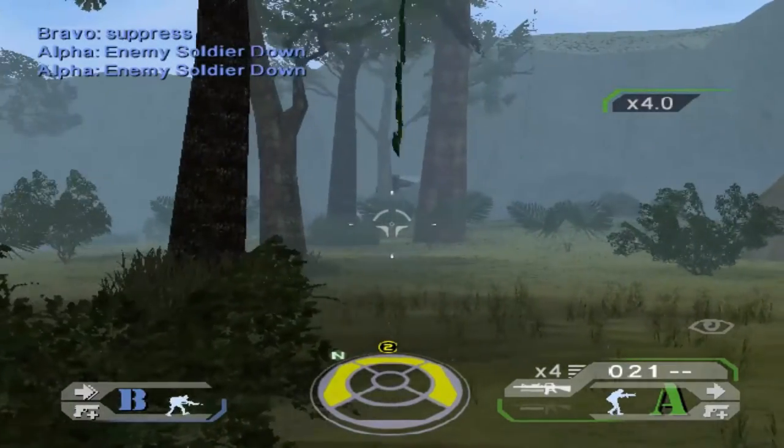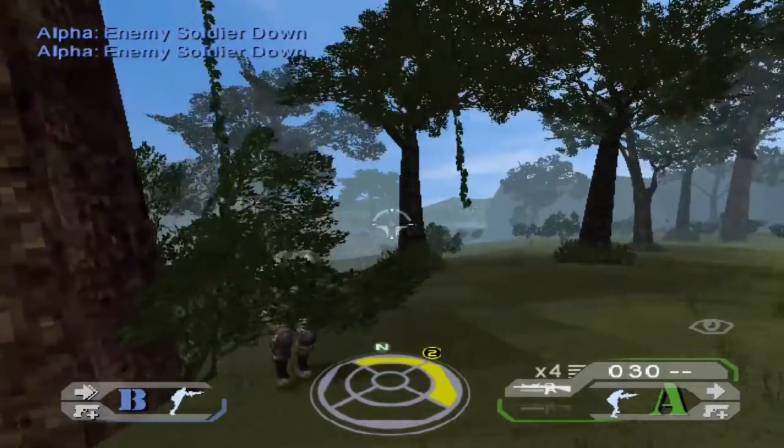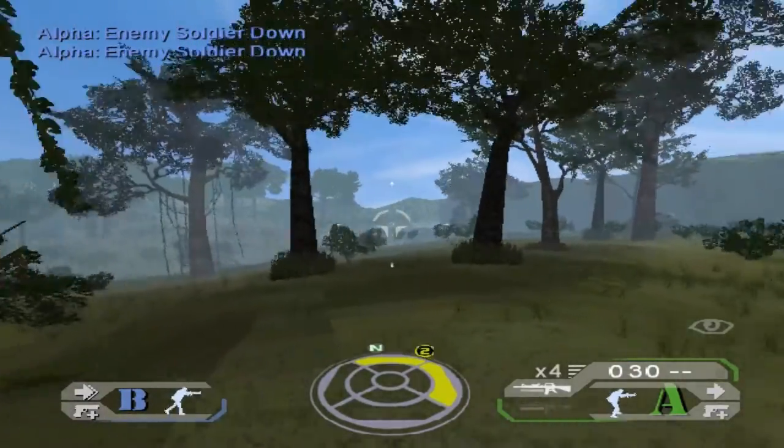Pretty much just approach the camp from multiple directions so you get a bit of a crossfire going. Before we move on, we're just going to regroup at the camp before heading to our next task.